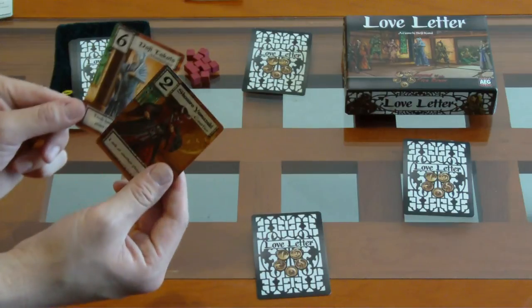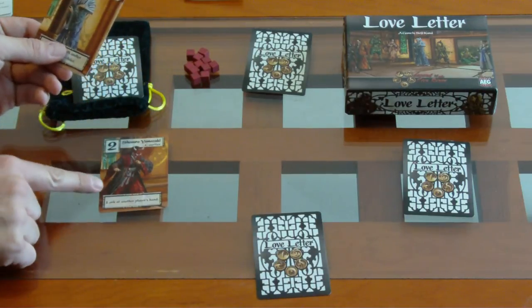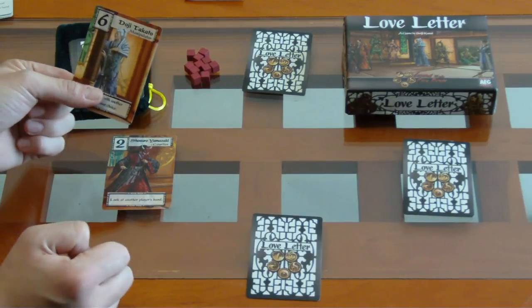Por ejemplo, este jugador va a jugar el número dos, que es un courtier y le permite ver la mano de alguien más. Este ve esa mano y eso es todo lo que pasa.